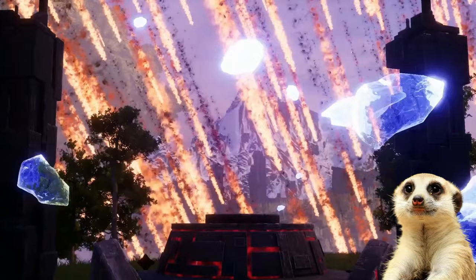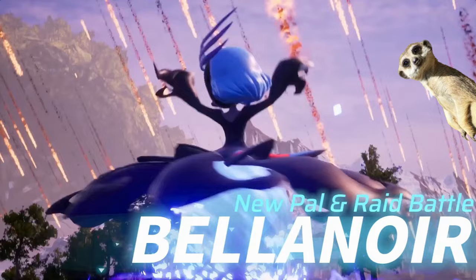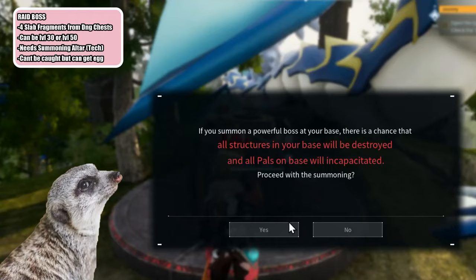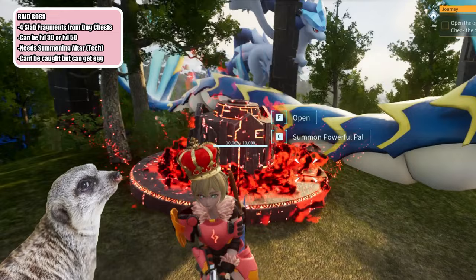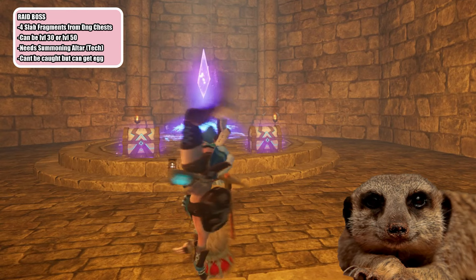Number 1: New Raid Boss. A few months back they teased a new raid boss that can be summoned, which is supposed to be as difficult or more difficult than our current level 50 boss pals. You can summon this boss by collecting 4 slab fragments that you can get from dungeons, and there are two versions of this boss. One is a common slab for summoning a level 30 version, and another is a rare slab for a level 50 version. The slabs can be obtained from boss room chests, and you can get the better rarity slab at level 40-something dungeons.